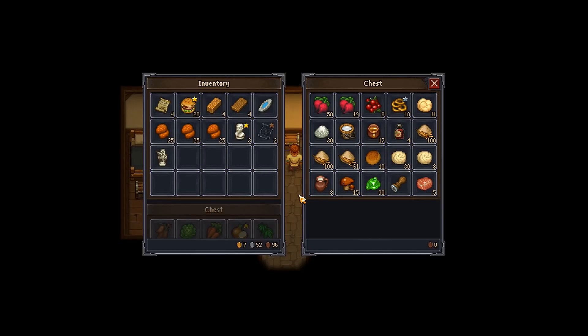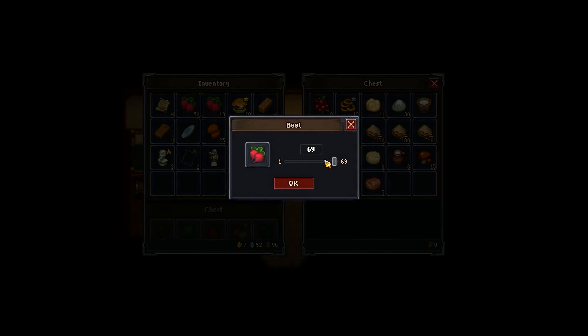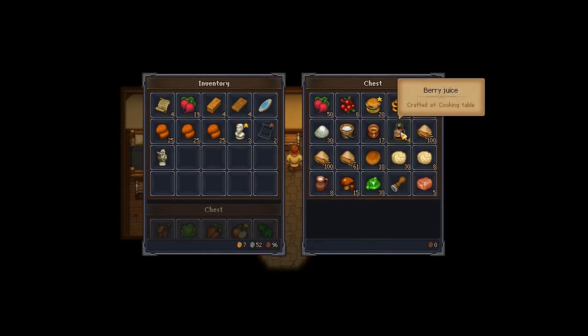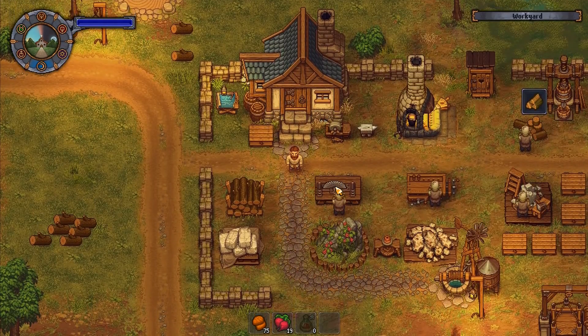Hey folks, it's Frithgar here, welcome back to Graveyard Keeper. I'm going to take 19 of those out of there so I can leave all our burgers — we've got 20 burgers right there. Then I'm not going to worry about the rest of them for a minute; we're going to go down this way.